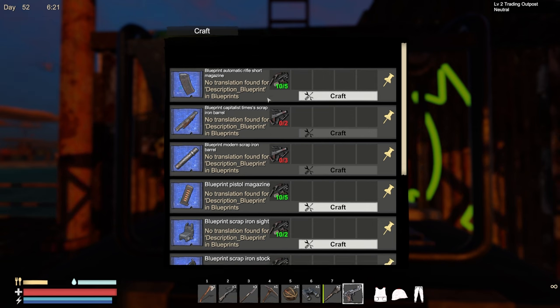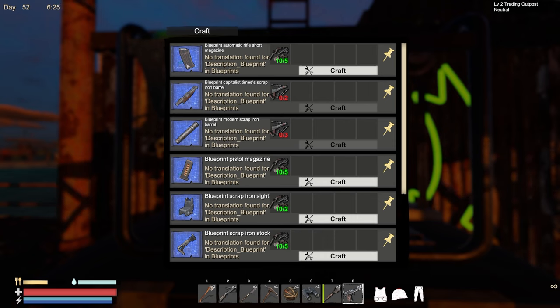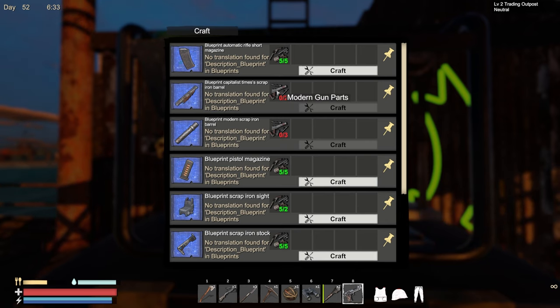I notice on one of the rifles I think I have all the parts except for the magazine, so I'm going to craft a blueprint for that. This takes five, and this takes gun parts while this one takes modern gun parts. I think this is a submachine gun - I need that too.